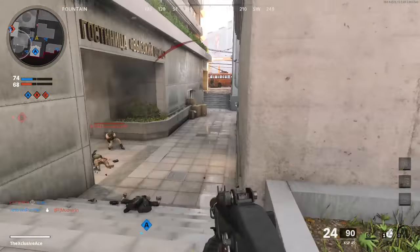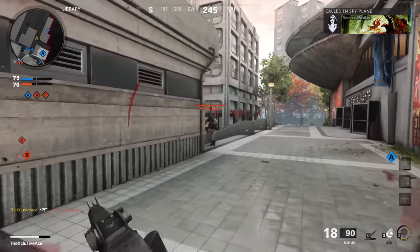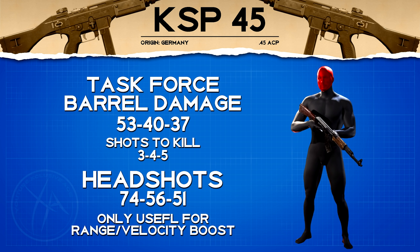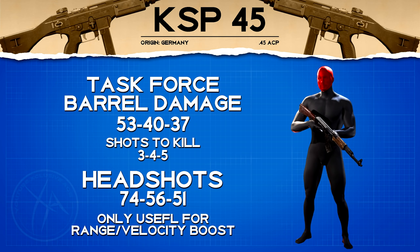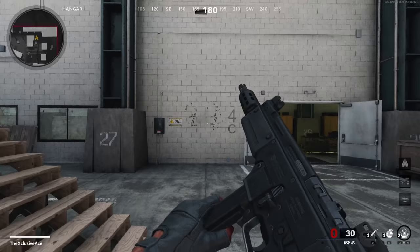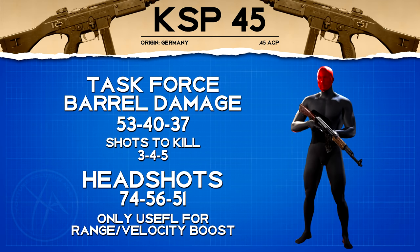Before we get into recommended class setups, let's look at the unique barrel attachment — the Task Force barrel. It boosts our damage profile to 53/40/37, but this doesn't change the number of shots to kill to the body at all — still three, four, or five shots — and headshots are also unchanged. The Task Force barrel is really only good for the range boost and bullet velocity boost. It noticeably increases recoil, and since you're trying to get that one burst kill, I'll generally be avoiding this barrel as the increased recoil reduces the odds of hitting that one burst kill.